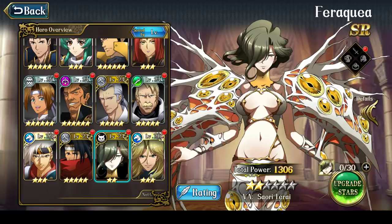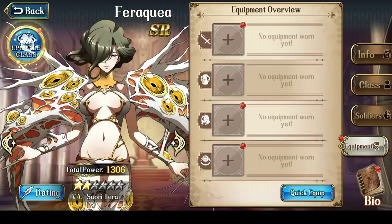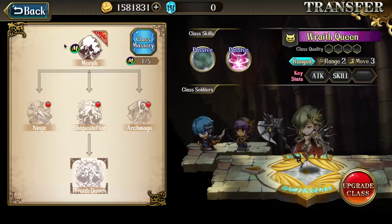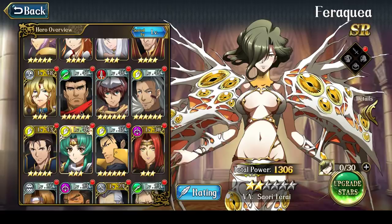Of course, the flip side is Veracuea gets 2 attacks when she attacks due to Morph, so that definitely helps a lot. That pretty much covers her soldiers. The reason why I don't think she's a great PvP character is because of her movement — it's at 3. PvP, especially World Arena, is very heavily defined by how far your characters can move.